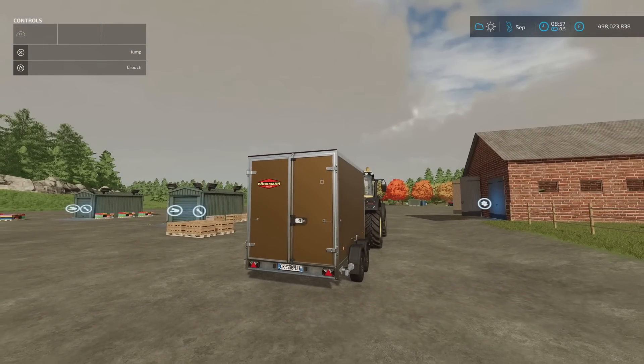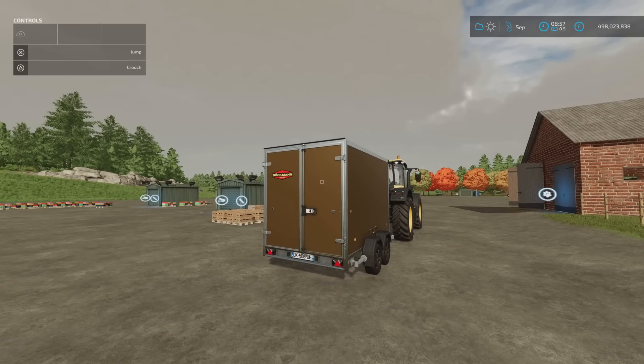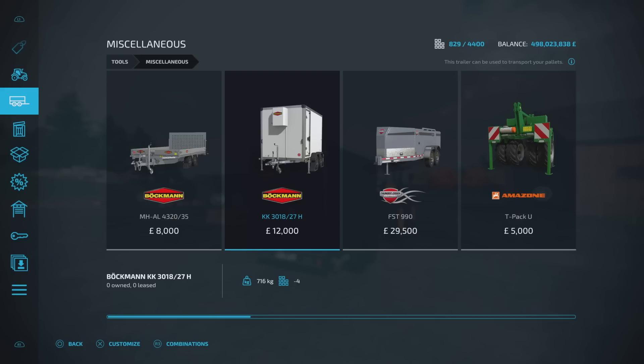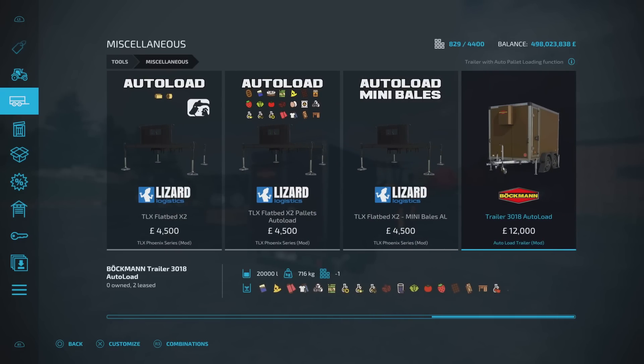You have to be careful with this, but along with the care comes an unexpected bonus. If we go into tools and down to miscellaneous, the standard in-game Berkman for 12 grand is there. The description says: trailer with automatic charging function for factory products. So if it's been produced by a factory, it can load. On the list of loadable products there's also maple syrup, which we'll get to in a minute.